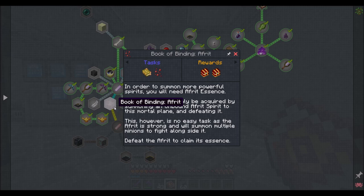So first things first, we're going to need a Book of Binding Afrit. In order to summon more powerful spirits, you'll need Afrit Essence. This essence can only be acquired by summoning an unbound Afrit spirit to the mortal plane and defeating it. This, however, is no easy task, as the Afrit is strong and will summon multiple minions to fight alongside it. Defeat the Afrit to claim its essence.